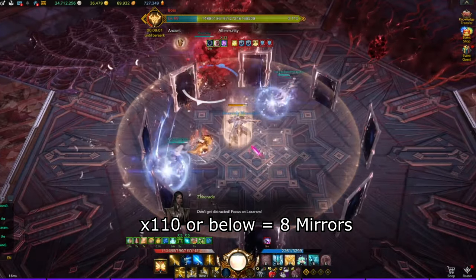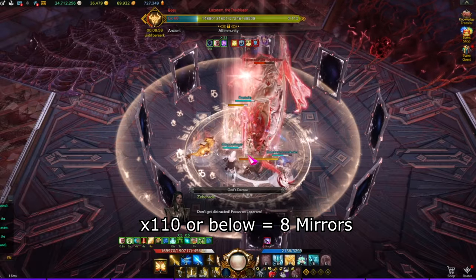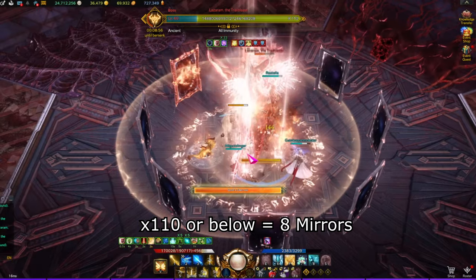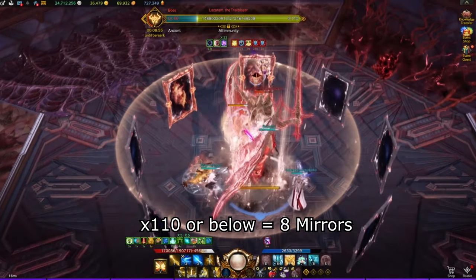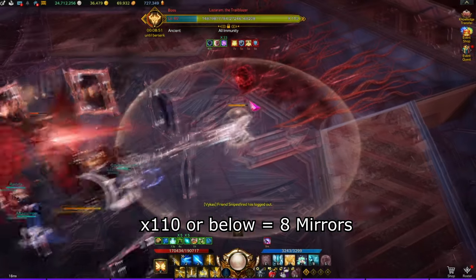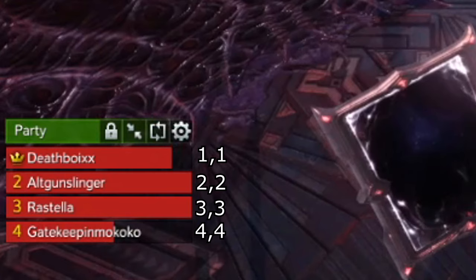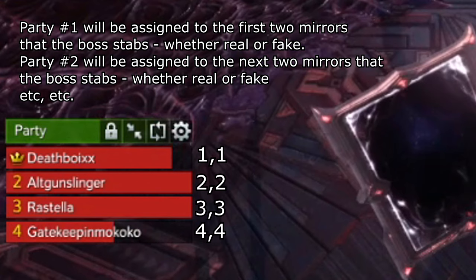The next major mechanic cap is at 110 HP lines or below. The boss will move to the center of the map and you will see 8 mirrors surrounding the boss. The boss will then stab one of these mirrors — it will either be a real or fake stab. If it's a fake stab, the mirror will glow blue but you will not counter the mirror. However, if it's a real stab, you will counter the mirror when it glows blue. Members will counter mirrors in the order of their party number. The order is 11, 22, 33, and 44. This means that party number 1 will be assigned to the first two mirrors that the boss stabs, whether real or fake. Then party number 2 will be assigned to the next two mirrors, so on and so forth.